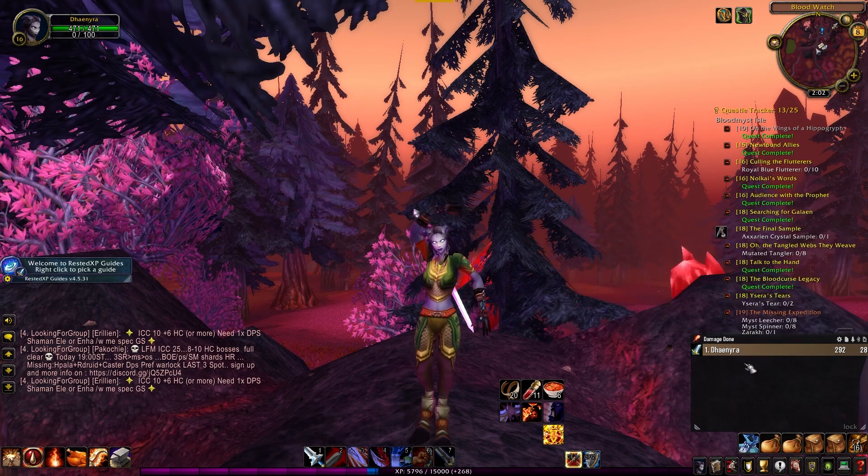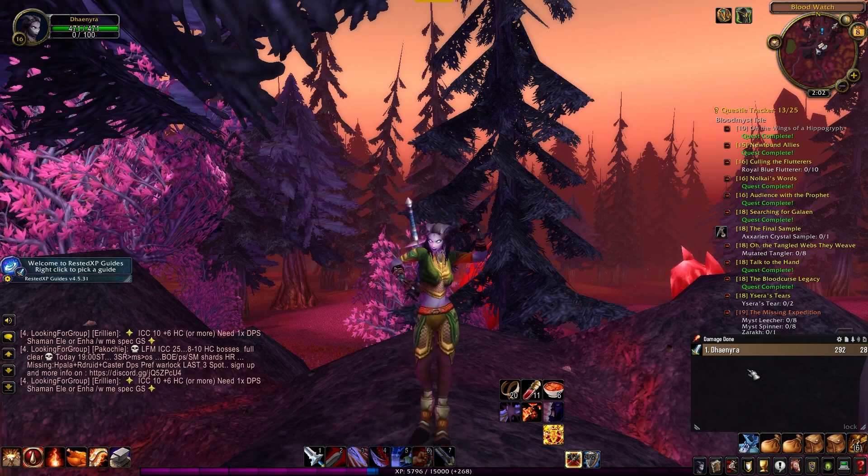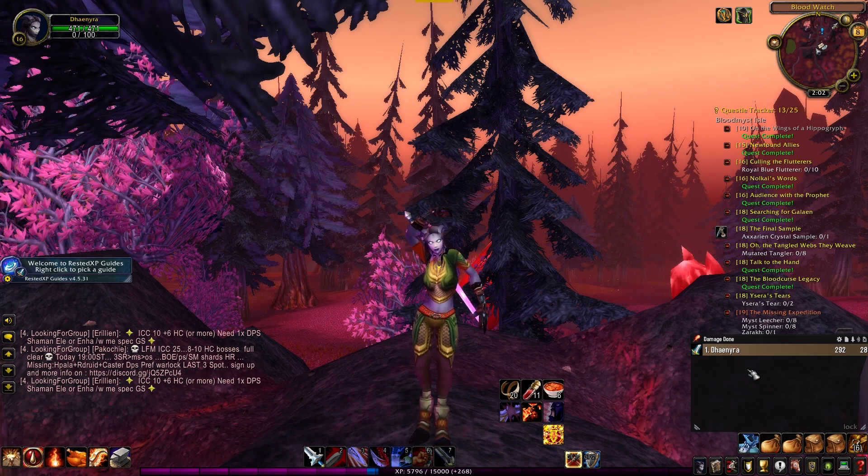If you want to see how much damage has been done in a dungeon or raid, set it to damage done and you'll see everyone's numbers including your own. It's very nice to have if you just want to check whether you're performing the way you want to be performing.